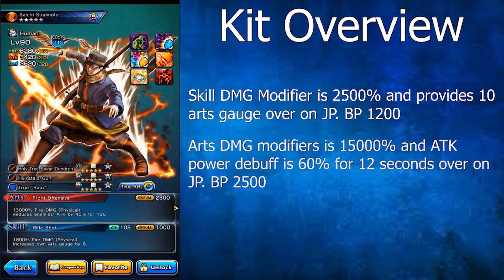Moving along to Sugimoto's Arts, Front Offensive, it deals 2,300 break power and deals 13,000% fire physical damage while also reducing the enemy's attack by 40% for 10 seconds, especially useful on their arts attacks. His arts damage modifier is actually 15,000% and the attack power debuff is 60% for 12 seconds over on the JP side with a break power of 2,500.